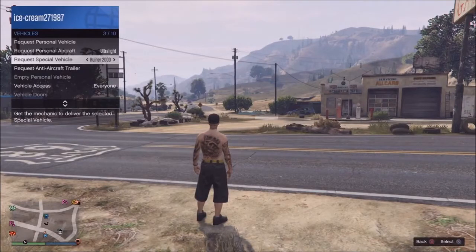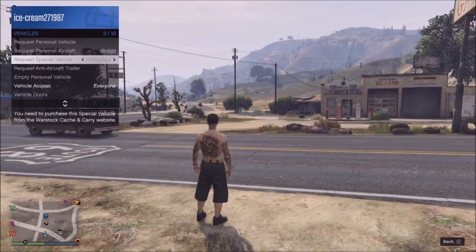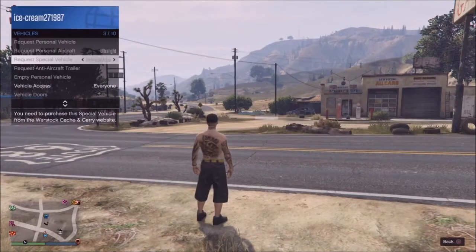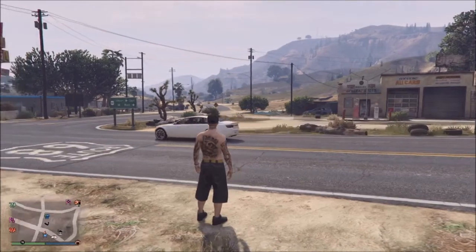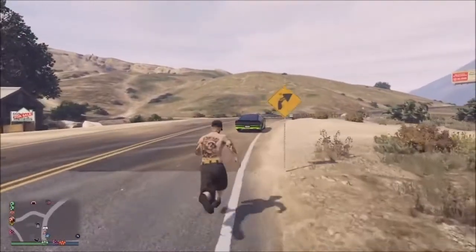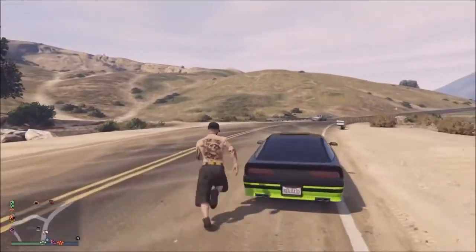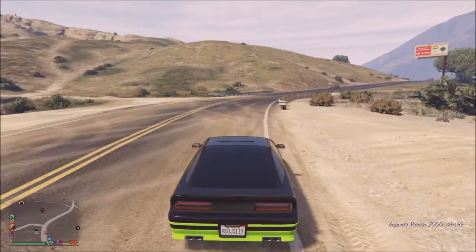If you're using this to overwrite special vehicles, you're obviously going to need a special vehicle. If you want to store other vehicles in there, it needs to be one you don't care about because it's going to overwrite it. And if you're trying to get rid of one, you just need that vehicle. What I'm doing is getting rid of my Ruiner 2000 so I can put a modded one inside the special vehicle warehouse, which I can't do because I already own it.